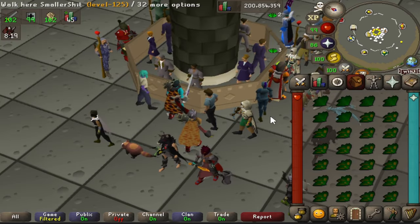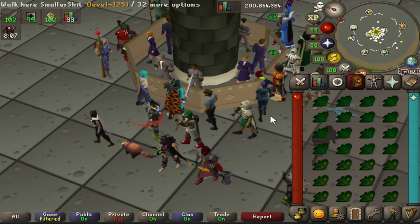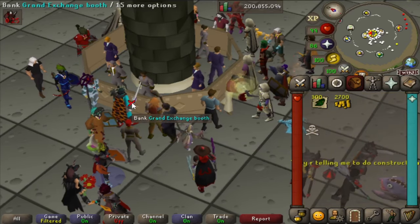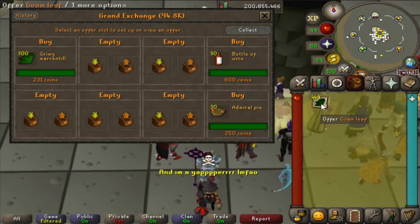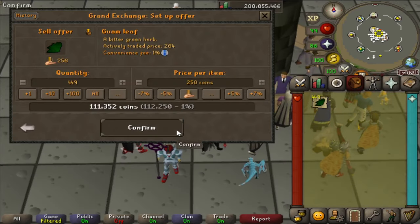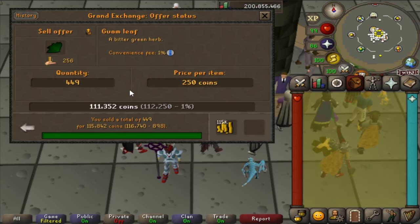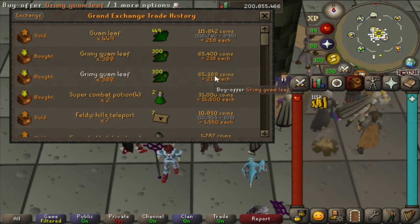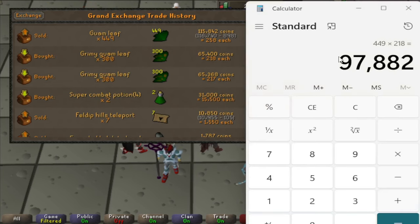For this example, I bought 300 grimy guams — the lowest level herb in the game — for about 65,000 GP. I had to buy an additional 300 because I was getting close to that 10-minute timer. In about 10 minutes, I cleaned 449 herbs, which insta-sold for 115k. The 449 herbs cost 97k to buy, leaving a profit of 17,960 GP. Multiplied by 6, that's 107k an hour just from cleaning grimy guams.